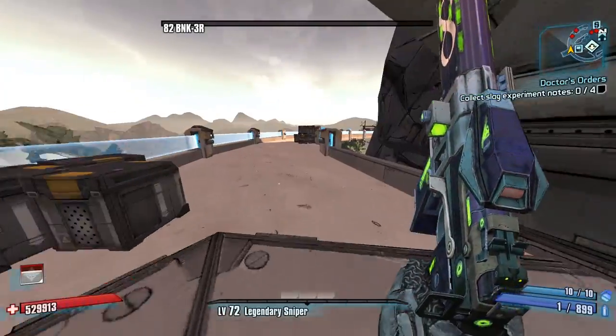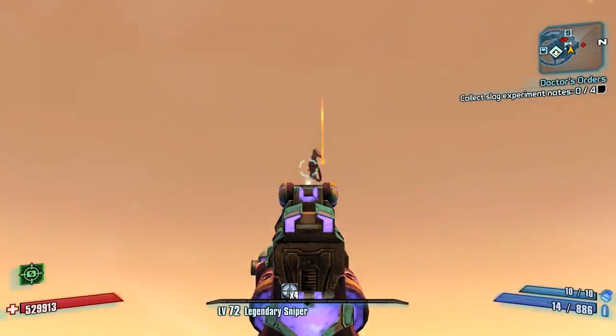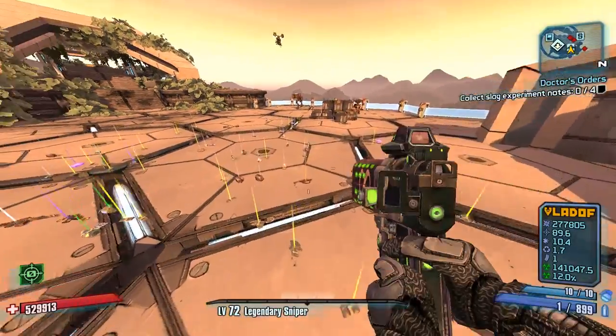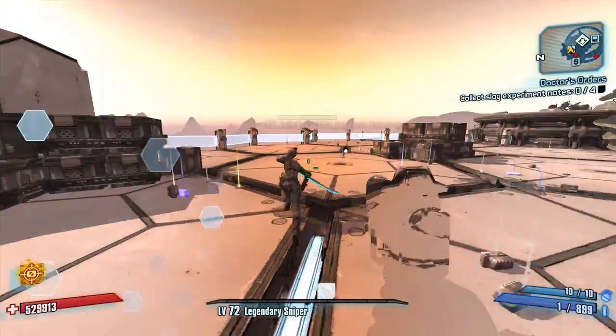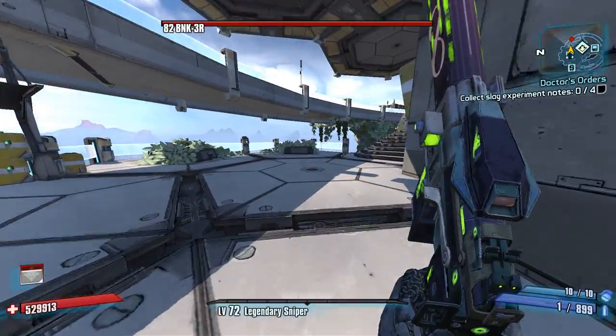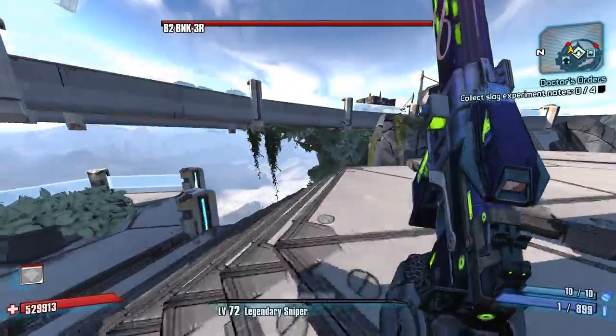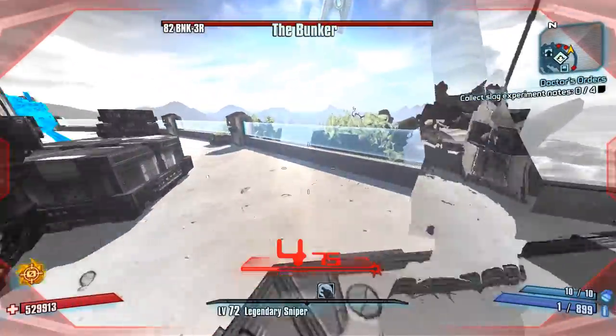I'm calling it now — we're gonna get two world drops before Bunker drops the Sham. Oh no — well, we did get a drop. Now I see what people mean about farming for a 94% Sham, I feel their pain. Did you guys know the starter pistol you get at the beginning of the game is actually a unique — it cannot roll and drop that way.